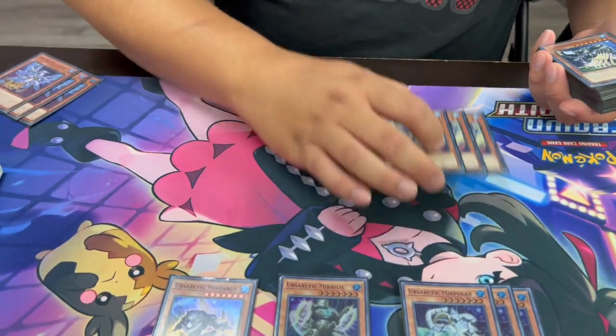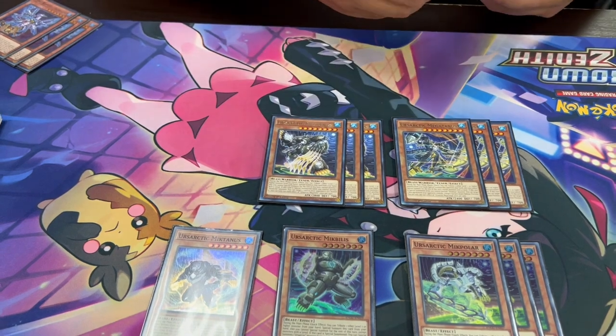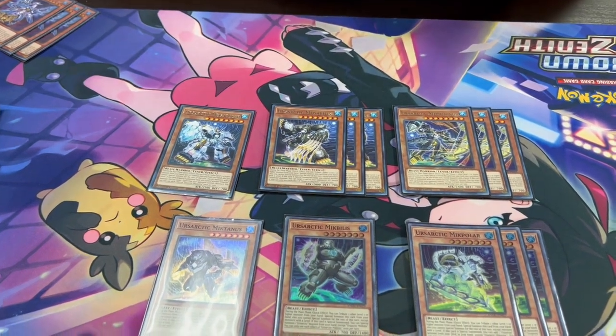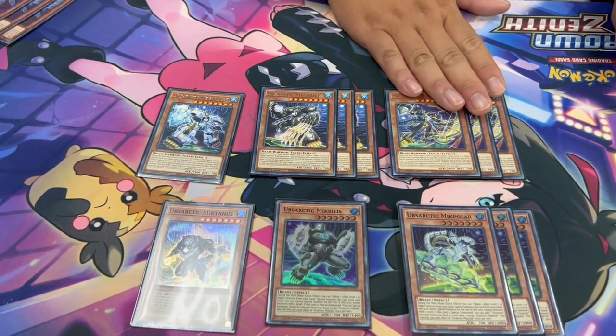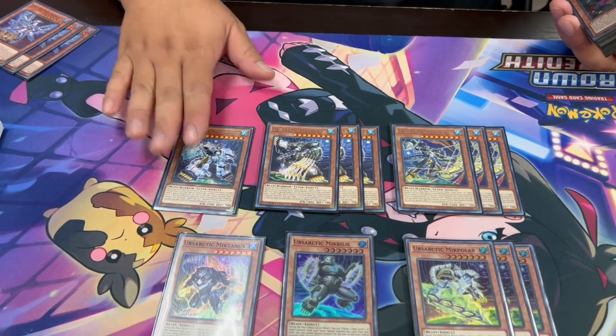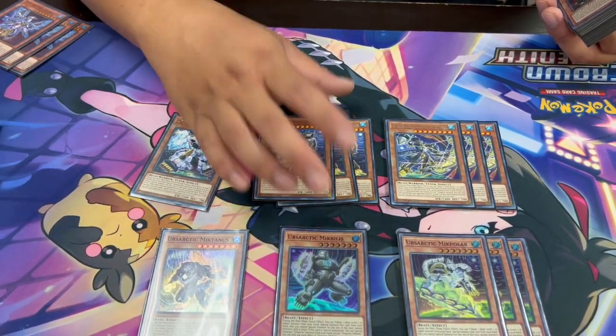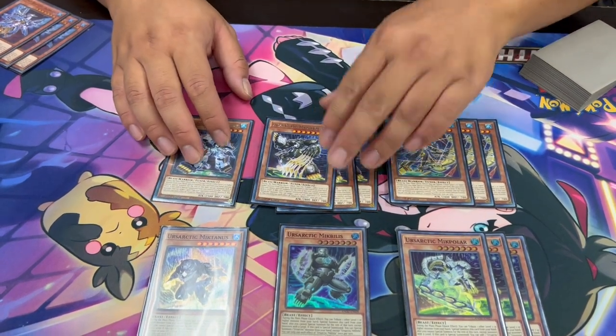Mcpolar will search for any Arsartex monster, Billis will special summon another Arsartex monster from your hand, and McTainous will add one back. For the Majors, we're playing three Arsartex Megatainous, three Arsartex Mega Billis, and one Arsartex Mega Polar. When Mega Billis is summoned and you control an Arsartex monster, you book a card — really relevant in this format because there's a lot of things that would rather be set than in the graveyard. Mega Billis banishes one from the graveyard, and Mega Polar pops a Spell and Trap.